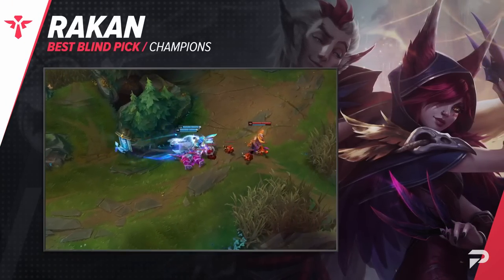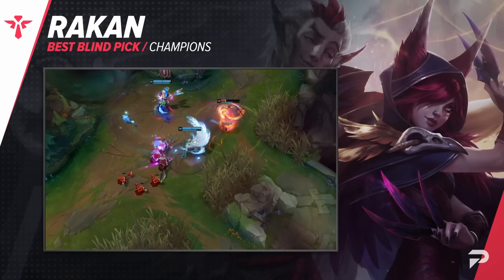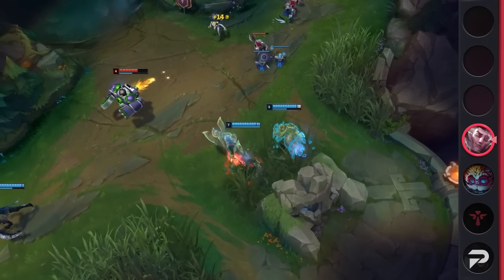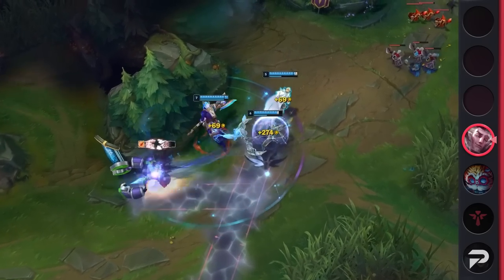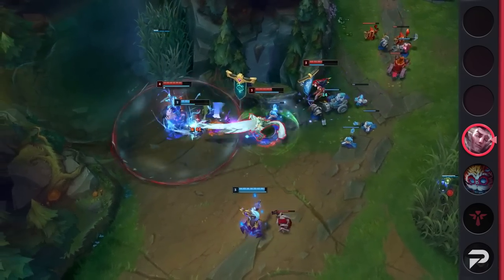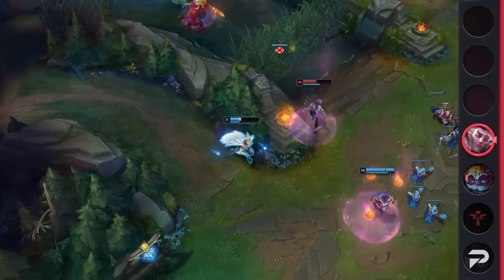Last but certainly not least, we've got Rakan. This charming Vastayan is a great combination between an engage champion and an enchanter. He provides his team with great mobility, utility, and crowd control. While he does get shut down pretty hard by picks like Thresh or Leona, his kit is more than versatile enough to adapt to the enemy's playstyle. He can play to peel, to engage, to disengage, or do a combination of all three. Overall, he's just a versatile champion that can truly adapt to any situation.